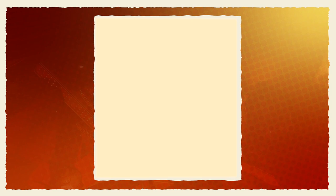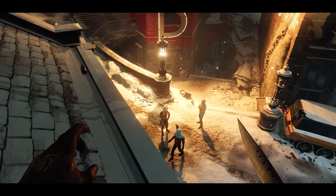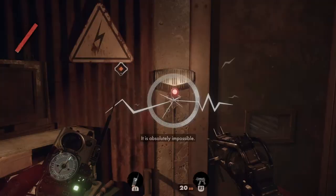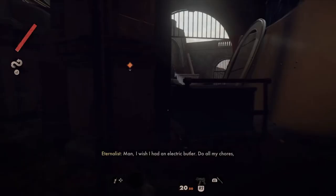A main feature of Deathloop is times of day — with morning, noon, afternoon, and evening hosting different vibes and objectives for Colt. Messing with something in the morning might affect something in the evening and so forth. I wanted to know the process and challenges in designing the same world of Blackreef in four different ways.